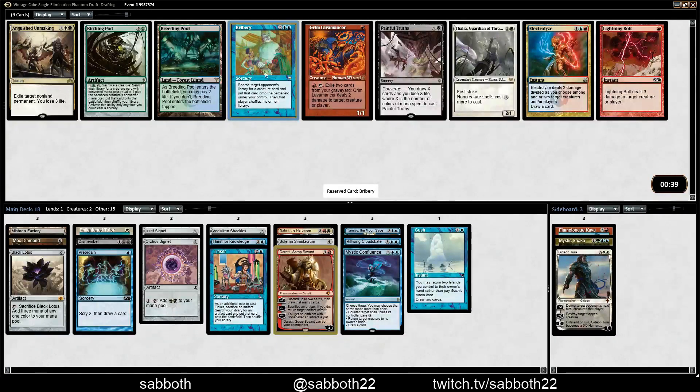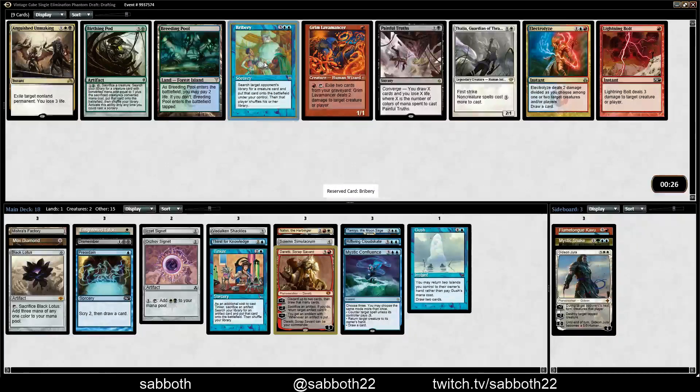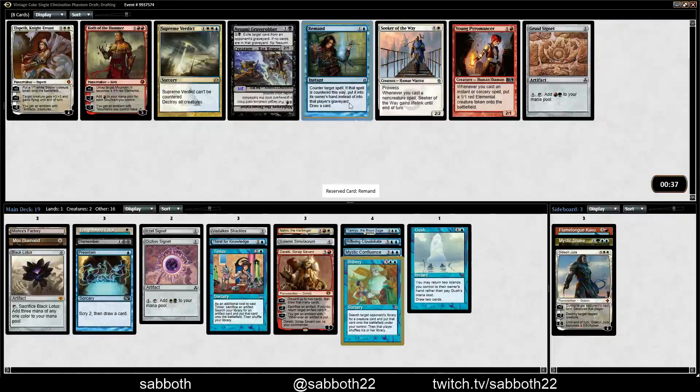Bribery — this pack is pretty good too. We've got Electrolyze, Lightning Bolt, Thalia which is good against us, and Bribery. Sometimes Bribery is absurd — it really just depends on how good your opponent's deck is, or how many ridiculous creatures they're playing. Remand — another good one. Gruul Signet, Young Pyromancer, Supreme Verdict. Almost all of these cards are considerations for this deck. The red's not that important from the Signet, but the Counterspell effect is something I really want access to.